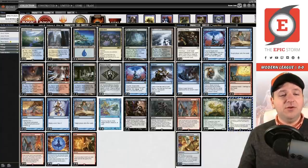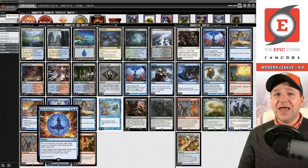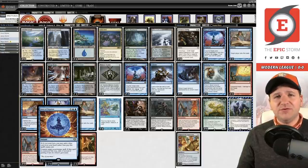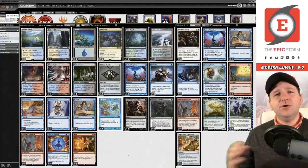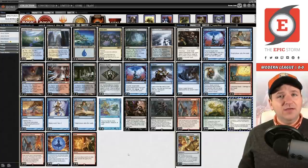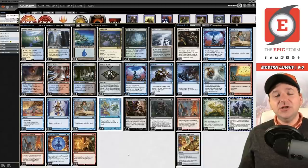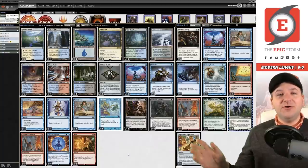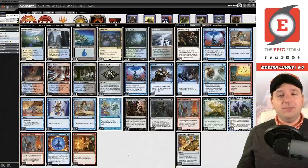The big change I talked about in my video last week was Force of Negation. Main deck Blood Moon is more popular than ever and Force of Negation hits that, but we're not just playing it for Blood Moon. I think you should look at inspiration from other formats — Doomsday in Legacy runs four Force of Will main deck, four Daze, plus two to three discard, and post-board has four copies of Pact of Negation and four Force of Negation — so sixteen ways to stop your opponent from resolving anything harmful, not counting discard.